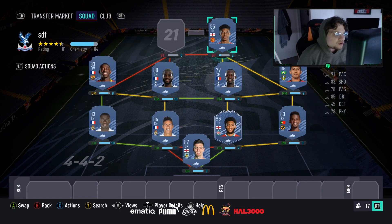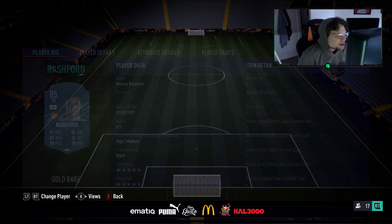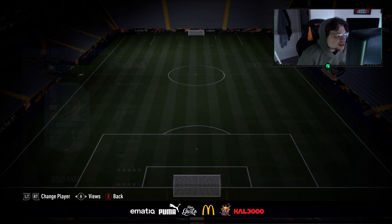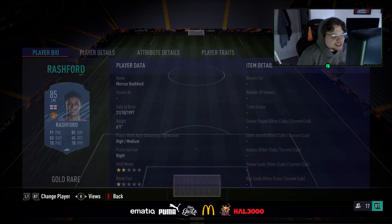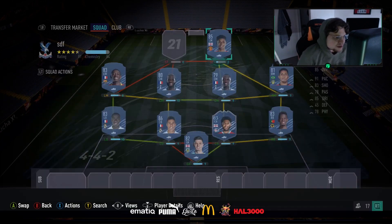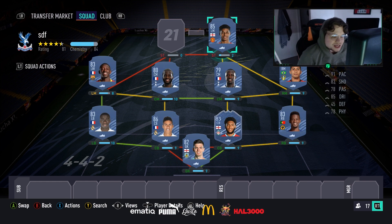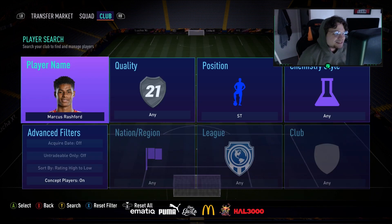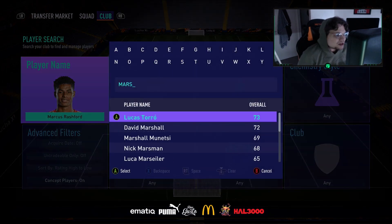One of the strikers is Marcus Rashford — using his left mid card converted to a left forward to get full chemistry, about seven chem in game. Six foot one, high/medium, right foot, five star skill moves, four star weak foot, 91 pace, 83 shooting, 78 passing, 85 dribbling, 78 physical. His inform cards have been fantastic and he's highly up there as an option.